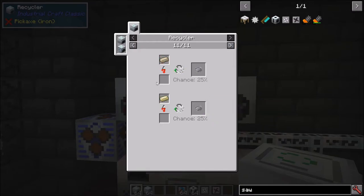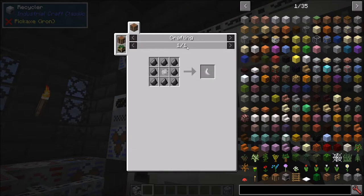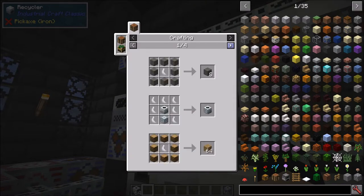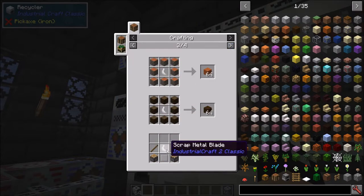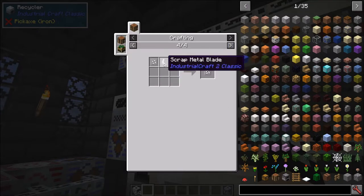If you're wondering what scrap metal is for: you use it to make scrap metal chunks, then scrap metal blades. That's how you make the rotary macerator, and you can make wood with it too. Probably the most important use for scrap metal blades is making the efficient saw blade upgrades and repairing saw blade upgrades, which we'll get into shortly.